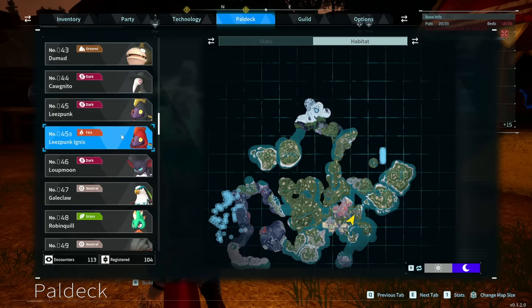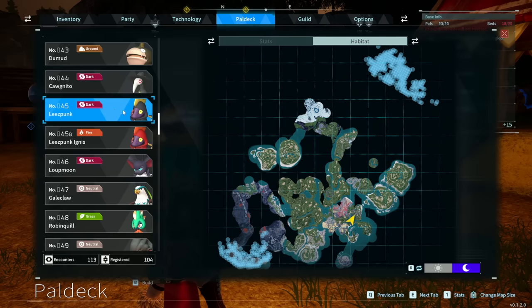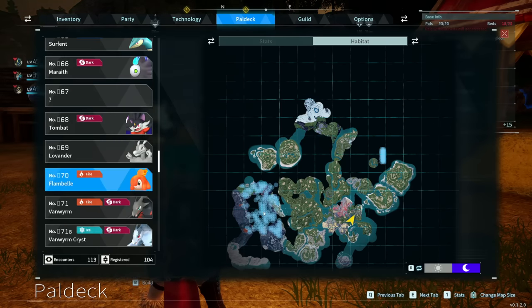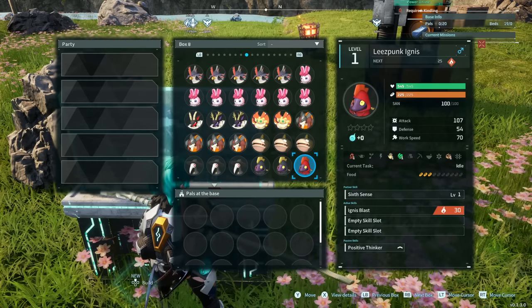Punk Ignus can be found at nighttime in the desert environment. If you want to breed one, you need Lee's Punk — all the way to the north — and Flambelle, which you'll find in the Lava Zone. You need to breed Lee's Punk with a Flambelle. The Punk Ignus has got 1 Fire as its job. You will lose some of your Dark abilities.